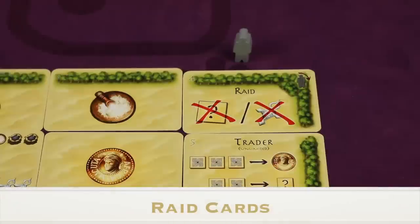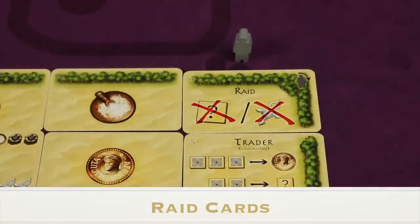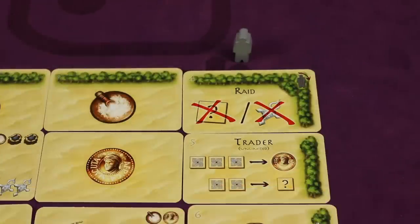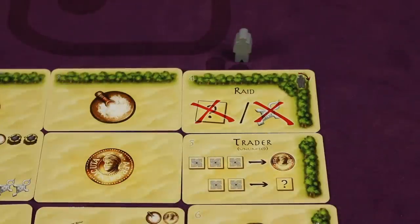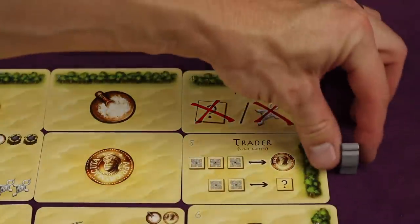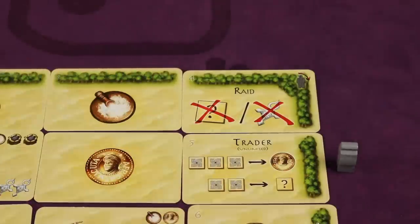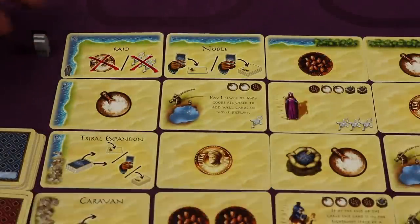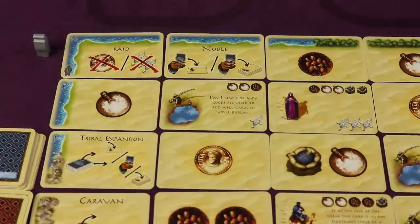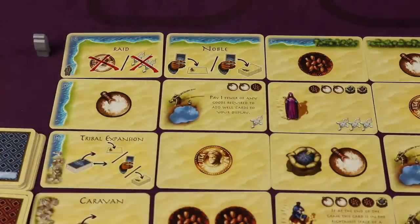When the robber reaches one of the corner raid cards, both players must immediately give up one of the things listed there. The slash means 'or,' so each player gives up either a victory point token or any good and returns it to the supply. Once this is done, the robber moves to the next spot. The game can also end if in phase one the robber reaches the last card — number 16. Players must pay the raid cost and then the game ends immediately.